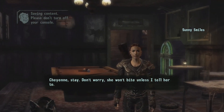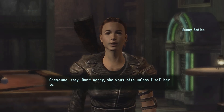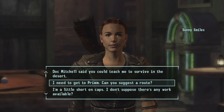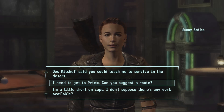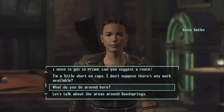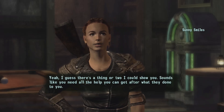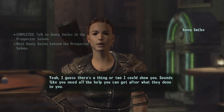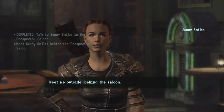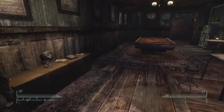We'll see Sunny Smiles — Cheyenne, stay. Don't worry, she won't bite unless I tell her to. Doc said you could teach me to survive in the desert. Yeah, I guess there's a thing or two I could show you. Sounds like you need all the help you can get after what they done to you. Meet me outside behind the saloon.